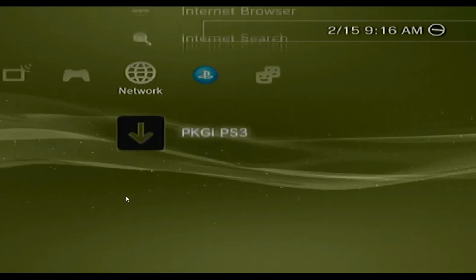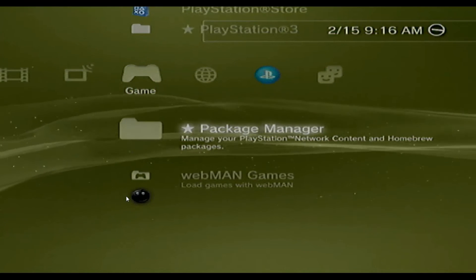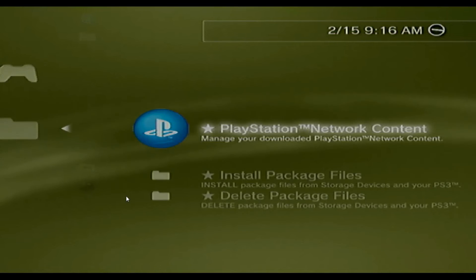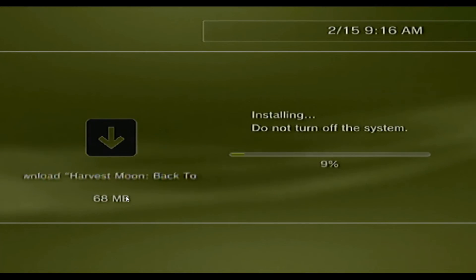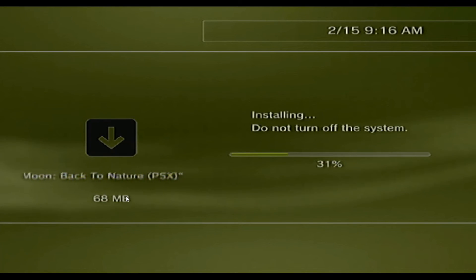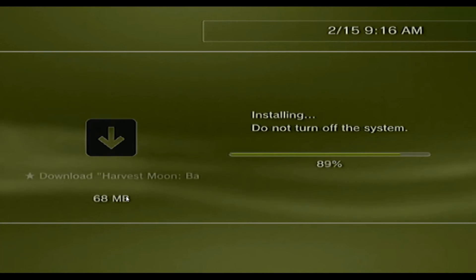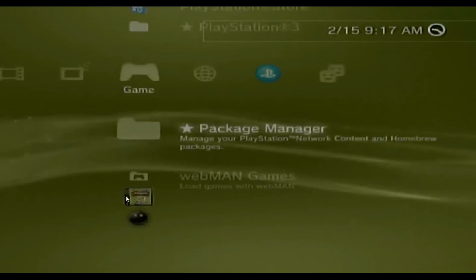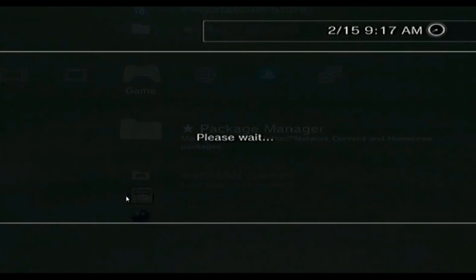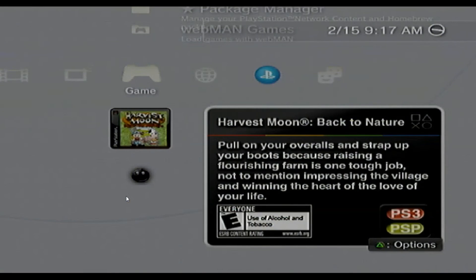Now that download management's gone, come back over here. We're going to go into Package Manager, PlayStation Network content, and there is our game. Let's go ahead and download it. Install has been completed — there's our game: Harvest Moon Back to Nature.